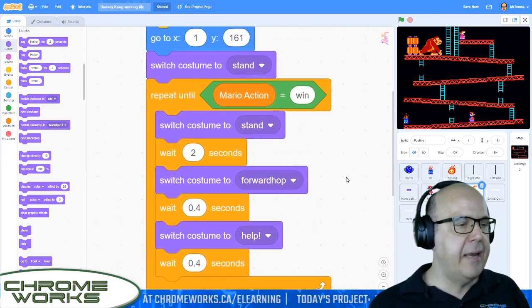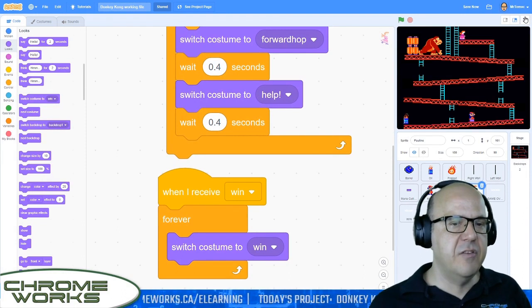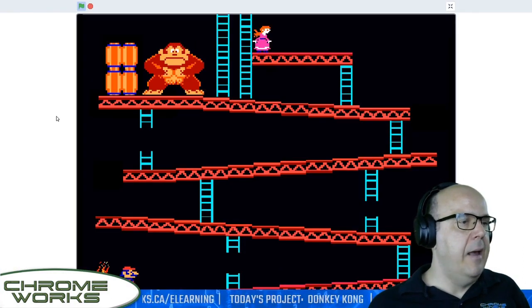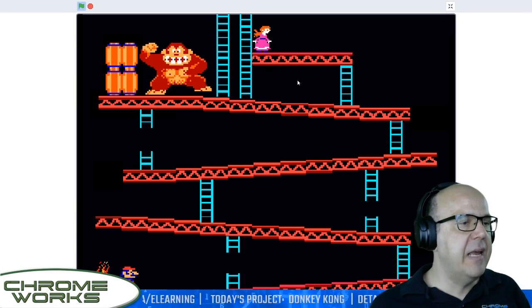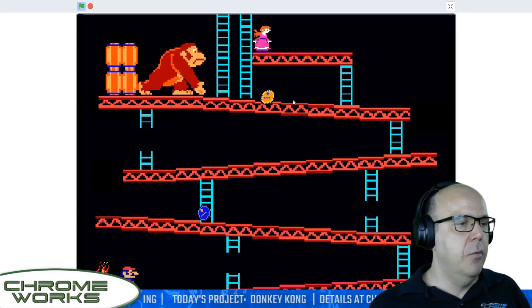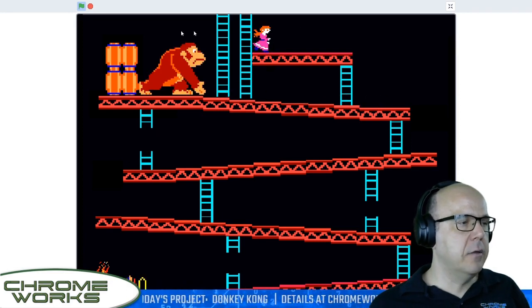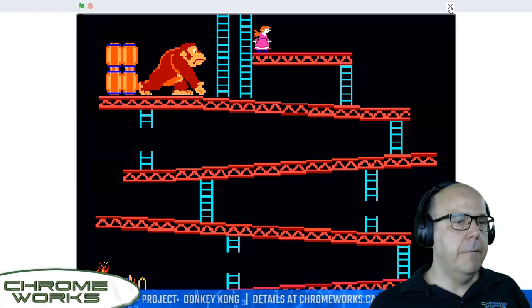We'll have to go back and fix something in the collider — we'll do that after the break. Let's just do a quick test. We're just looking at Pauline here, and yeah, she's moving around and saying help every couple of seconds. That will add a little bit of realism to the game.